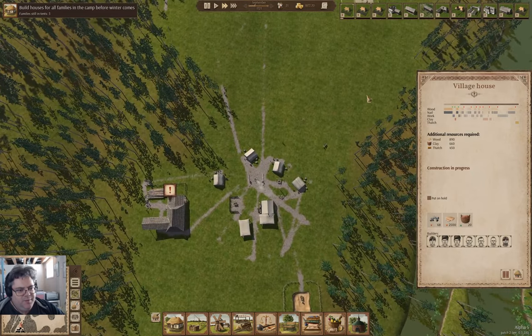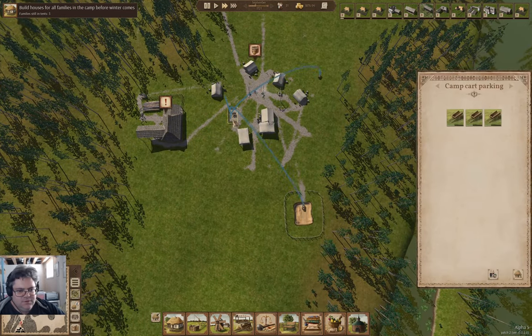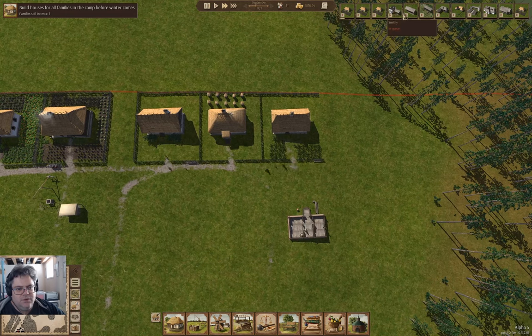If I put the clay pit up here — that's all I would have needed to do: put the clay pit up there. I need to get the smithy and then the carpentry, and then the farm.